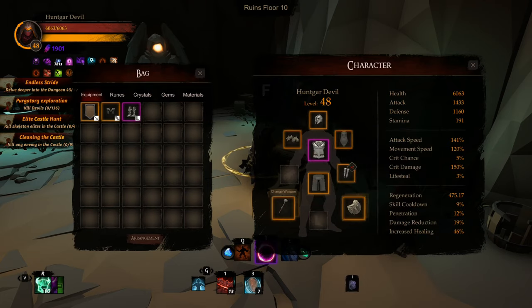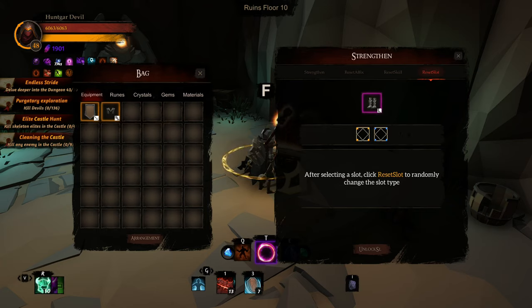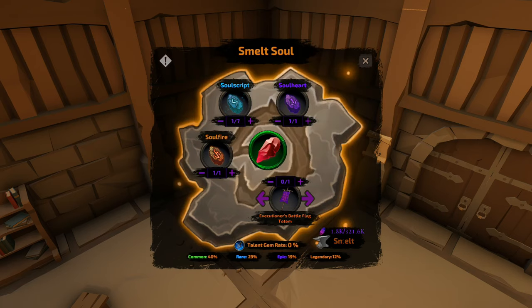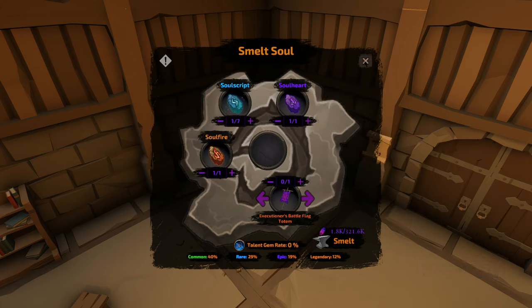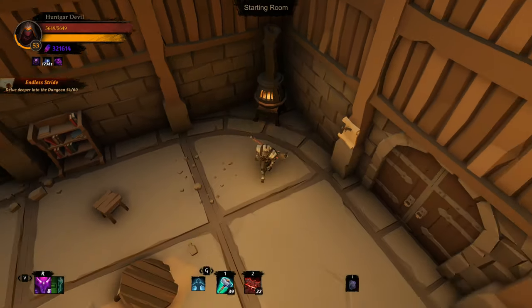The blacksmith can also salvage mid-run for you — salvaging gets you crafting materials and soul shards. You can also use unique boss drop items with other crafting materials here at the forge in hopes of getting a talent gem or legendary quality skill gems, which you then apply in the skill tree.